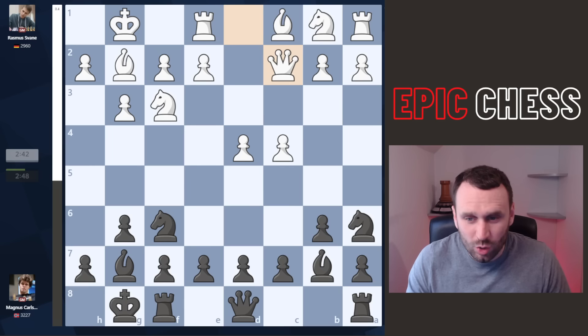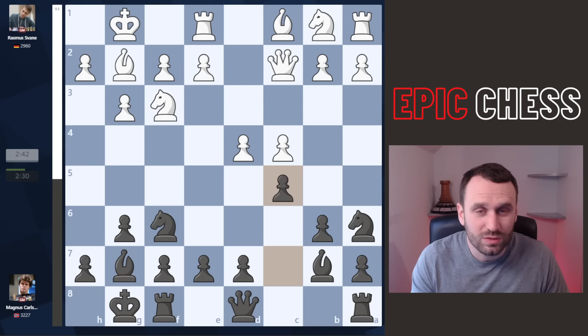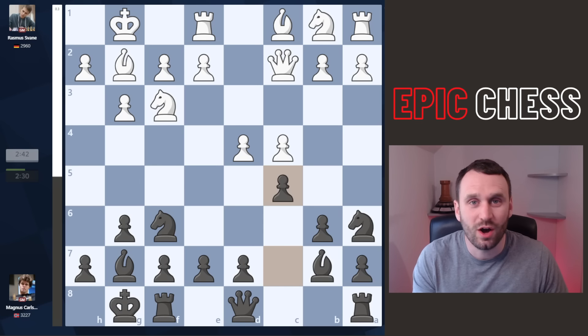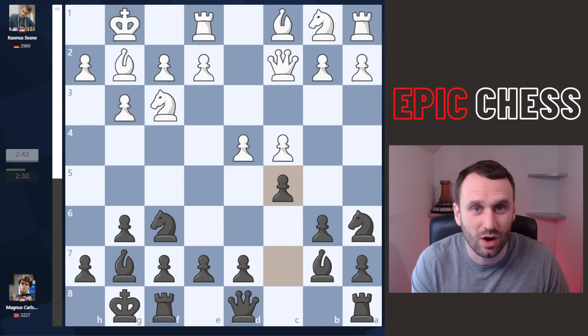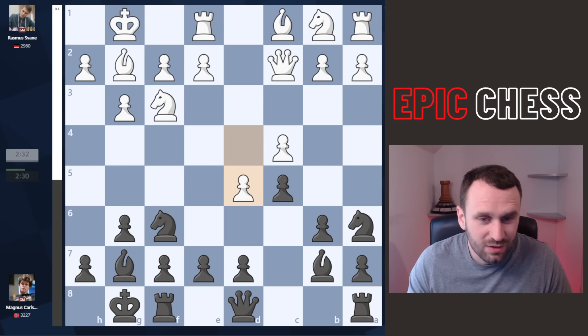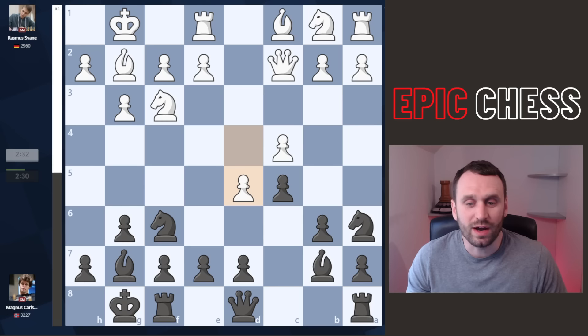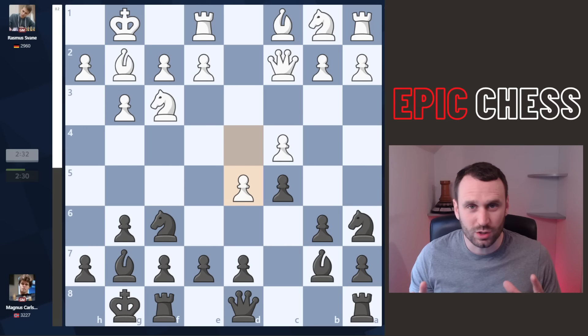What's he got planned? Queen c2 and c5 finally striking at the center. We're 8 moves in, and in 14 moves time his opponent loses on time, also ready to resign. This is nuts. d5 is played — very principled, taking all the space — and now this move just blows my mind.